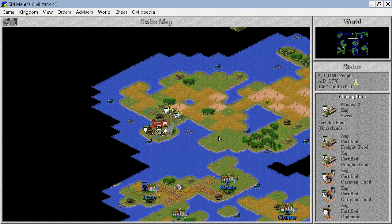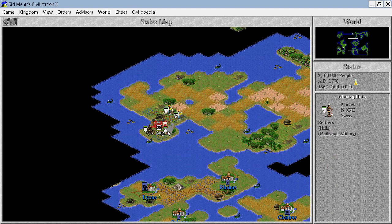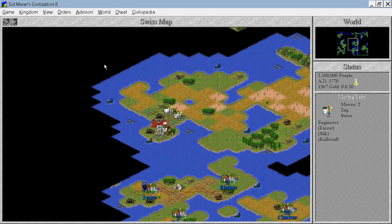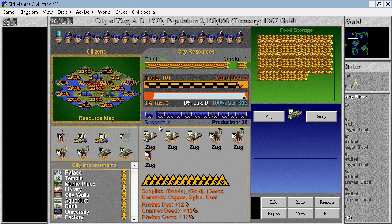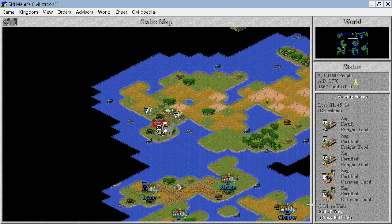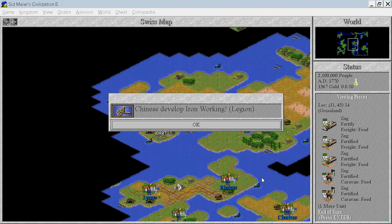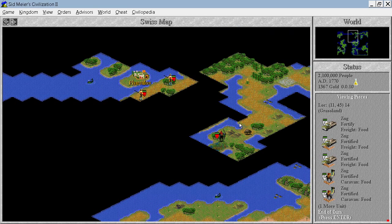Carry food supplies — why not. Fortify. You can go over there, build a railroad. You can build railroads everywhere else, just so that we are sure we are not wasting anything. Yeah, not much for us to do. I will do the checks anyway because I don't want to miss anything important. But it looks okay.